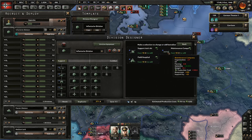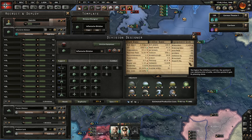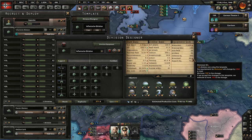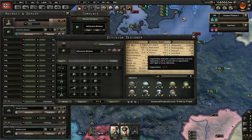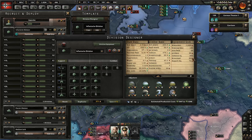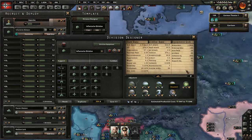Someone commented about me not adding field hospitals to the infantry division. I did not do it before because we were missing so much motorized, but now we're not - only minus 400, but we'll deal with it. I also want more artillery to this unit - at least one more. Artillery, minus 900 - let's add it.